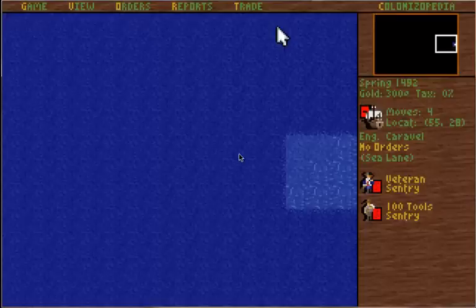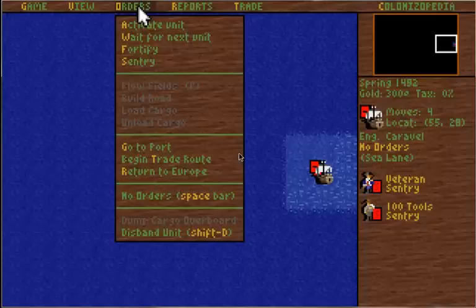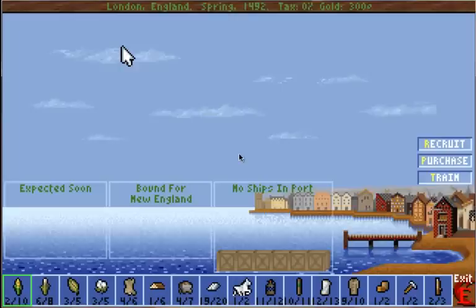There's a lot of things to cover up here — the game view, orders, portrait, and the Colonopedia, as we'll call it. It's totally different than Civilization 1, but the object of this game is also totally different. You don't produce everything in your colonies at the start; you actually have to deal with your home country.